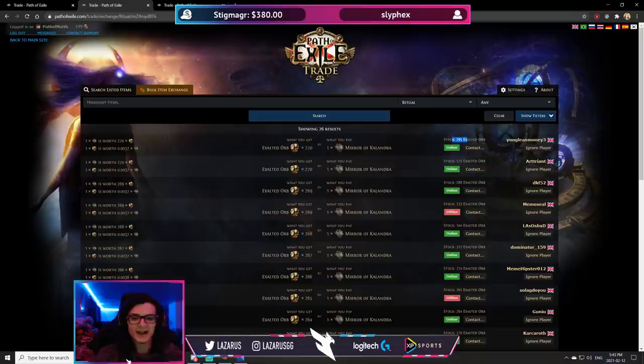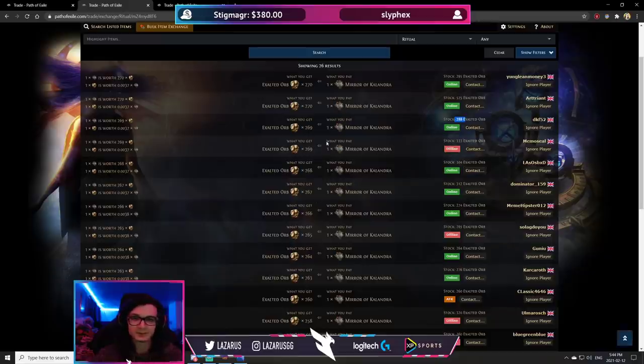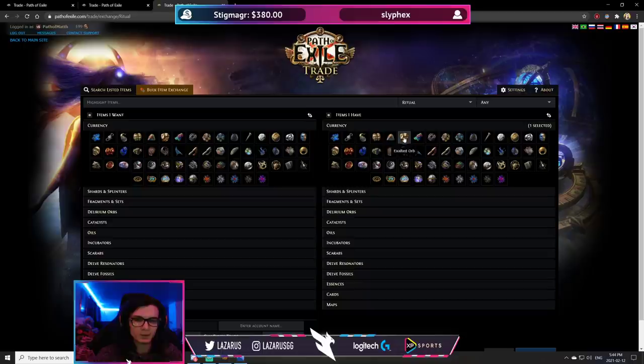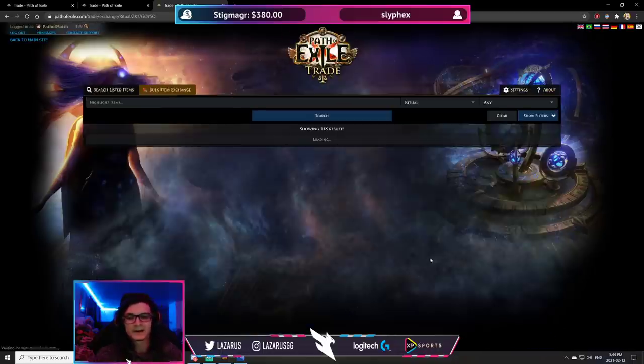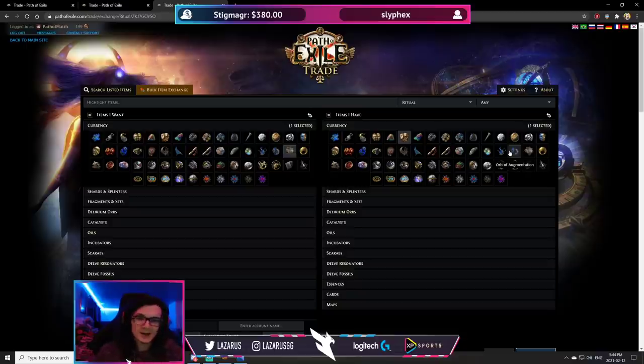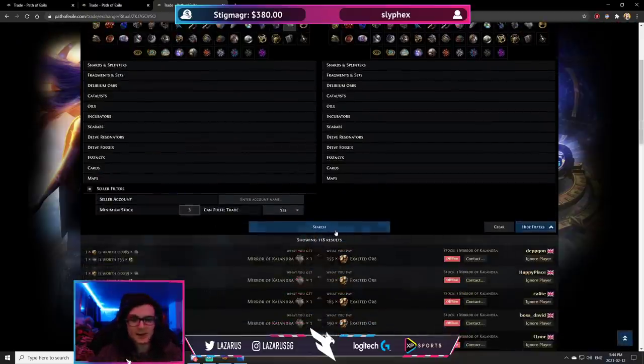Keep in mind this doesn't mean those are their only exalts — they may have more in private tabs. You only need enough publicly visible to meet the buyout requirement. But there are still people who don't bother hiding, so we can see, for example, that this guy has over a thousand exalts. For the last strategy, I role-play as someone who has exalts and wants to buy mirrors, so I can see who has mirrors and how many. I'll look for minimum stock of three and up.